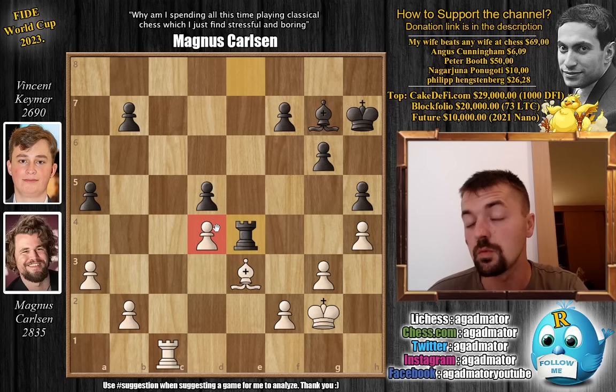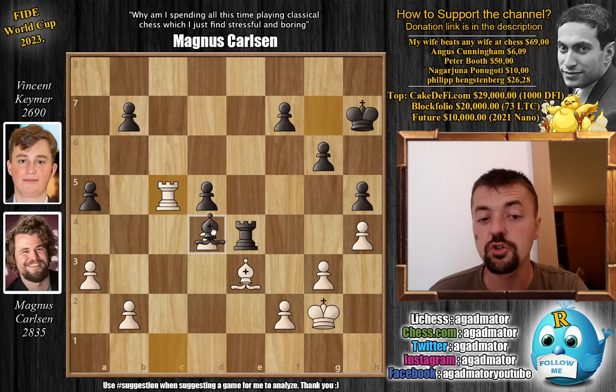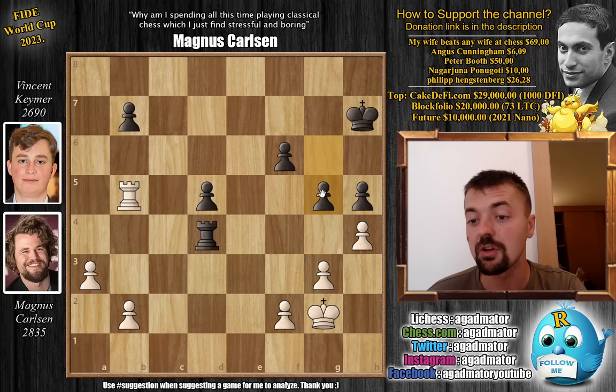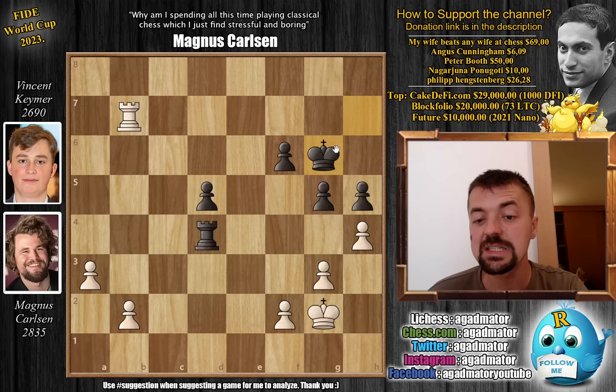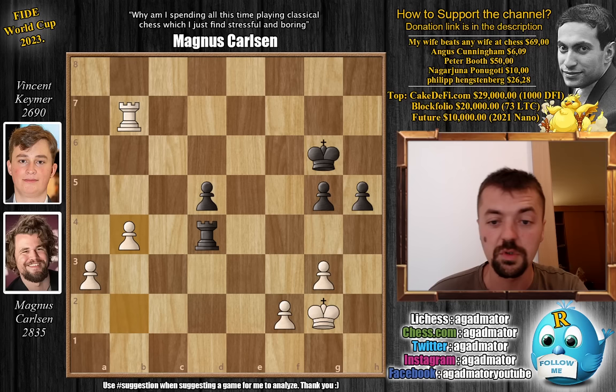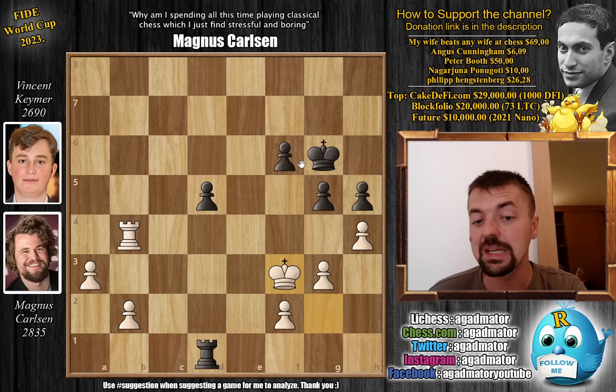Vincent plays rook to e4 winning the d4 pawn, but Magnus has other pawns in mind: rook to c5, bishop captures on d5, bishop captures, rook captures on d5, rook captures on a5, pawn to f6. There's no way to defend b7. Rook b5, pawn g5 — Vincent now must play a rook-and-pawn endgame down a pawn against Magnus Carlsen. Rook captures on b7, king g6, then rook to b4. Magnus plays a strange choice — captures, captures, then pawn b4 was the clear winning path, but he plays rook b4 first. Rook d1, king f3.